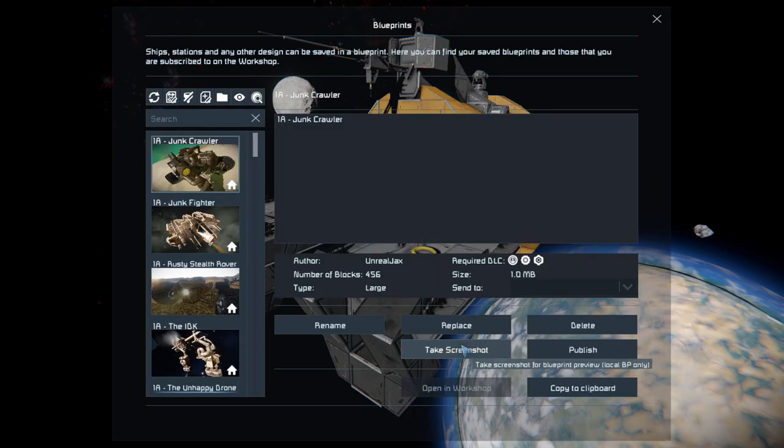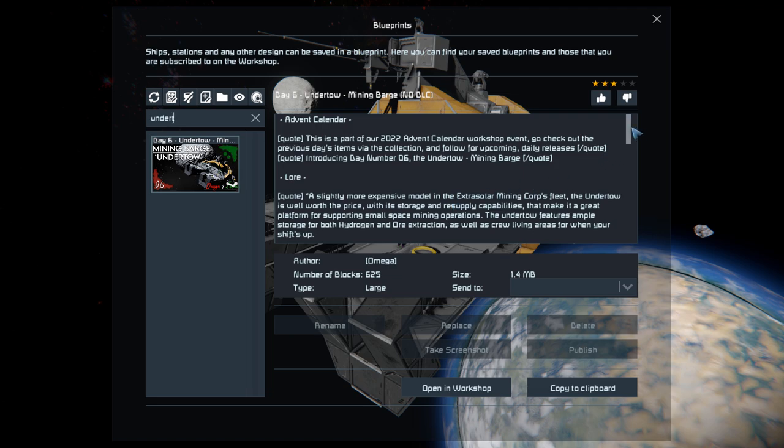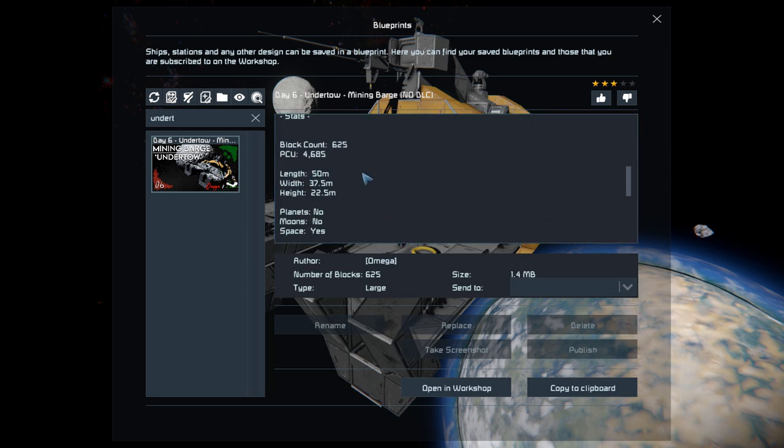Press F10 and find this in the spawn menu. The Undertow is 625 large blocks, using no DLC packs and no mods. There's also some lovely information about it on the Steam Workshop page, such as the lore behind it and all the important technical information like the PCU limit, length, width, height, and where it can go.